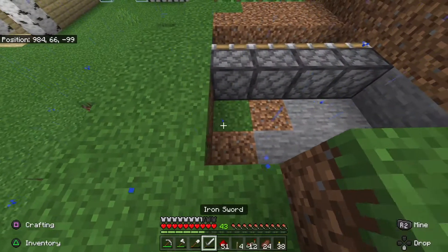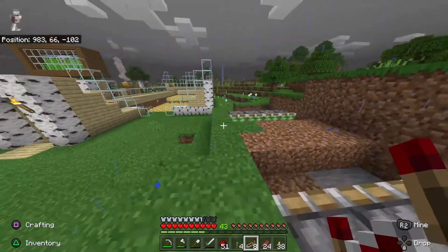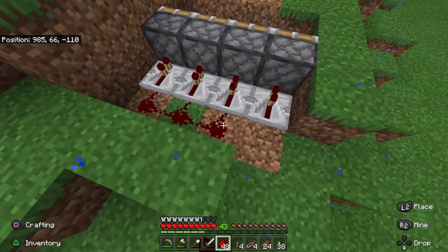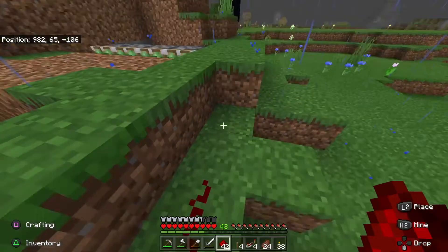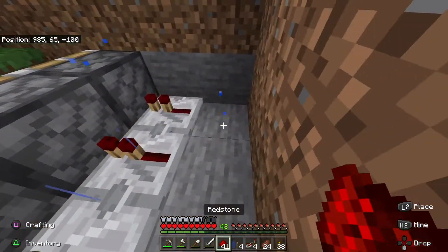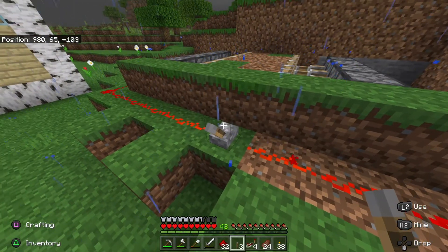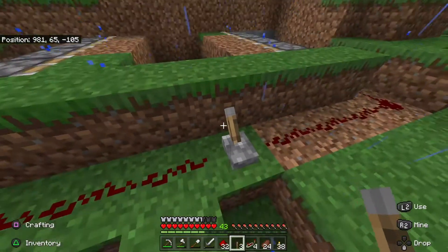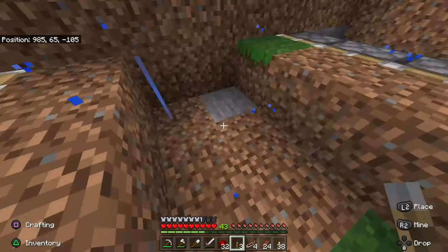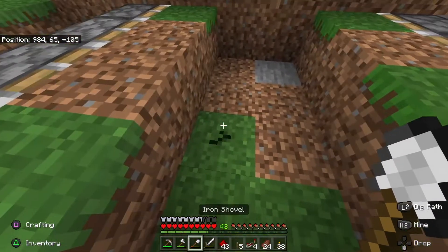Go ahead and get the redstone repeater out. You can tell there's little arrows on there - make sure the arrows are pointing towards the pistons, not away from them. Put some redstone like so, and just for an example I'll bring the redstone out and around and put a little lever right here. If you watch - dirt is now on the side. When I do this it's going to close, when I do this it's going to open, and then we'll walk straight down.